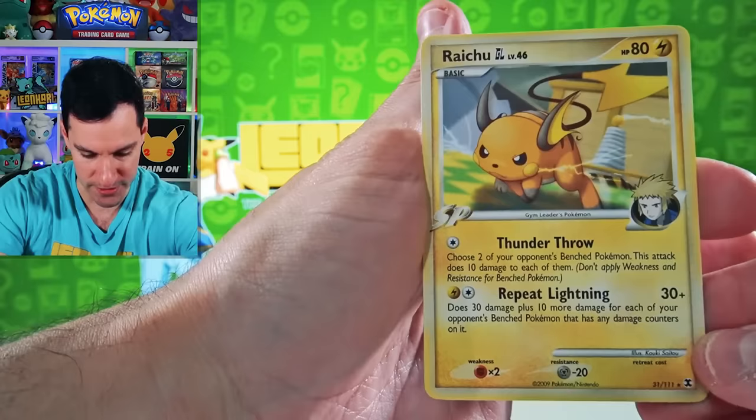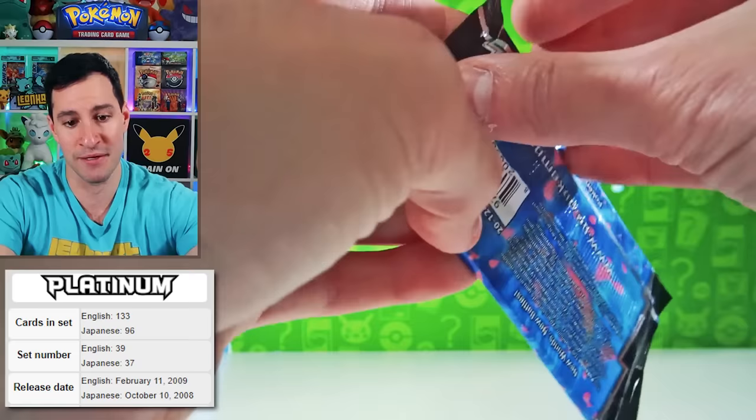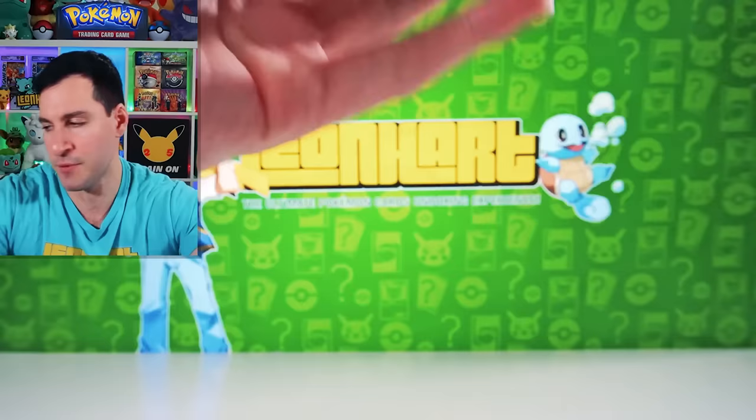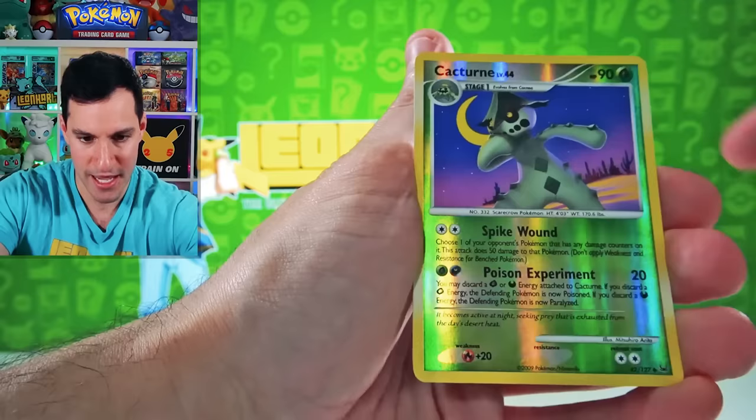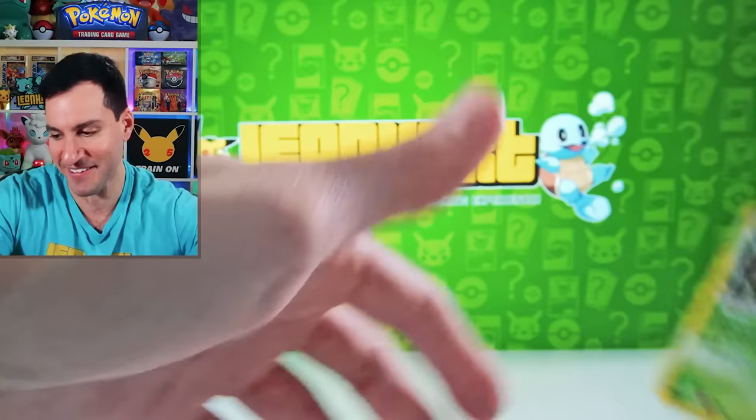Then we have just gone through all Platinum — now we're at Platinum Base Set. Shaman Ultra Rare is probably my favorite from this set. So let's see if we can — we're absolutely due. Lucario, Carnivine, Mightyena, Skitty, Purugly, Lotad, Torchic, Slakoff, Caturne, and a Torterra Non-Holographic.